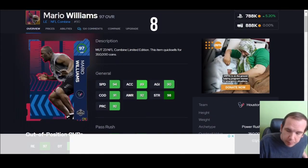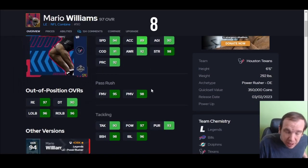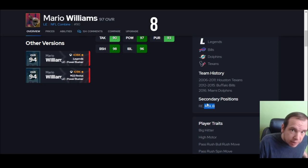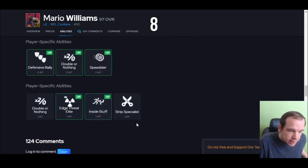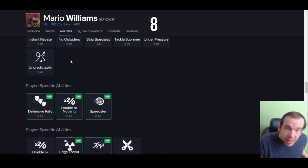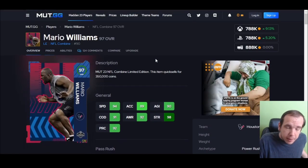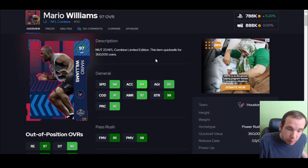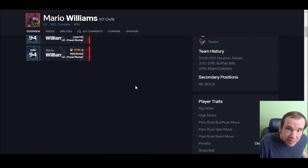Up next is Mario Williams. His acceleration holds him back — it's in the 80s, which isn't great for getting to the quarterback before he throws the ball away. But you can move him around — right end, right outside. He gets Edge Threat Elite for one and Double or Nothing for zero, so he actually has a better AP setup than Garrett. He's an older card, which makes it crazy. The strength and block shed make him really good. He is number eight.